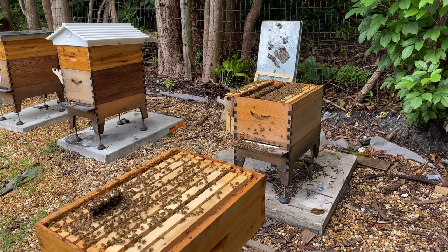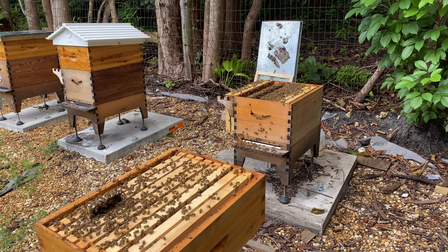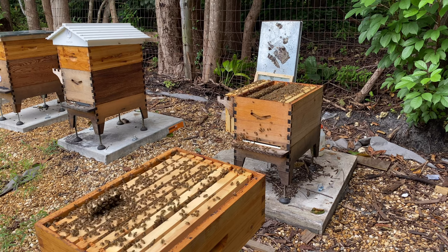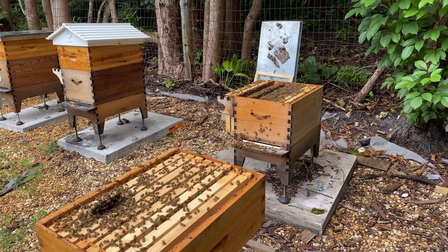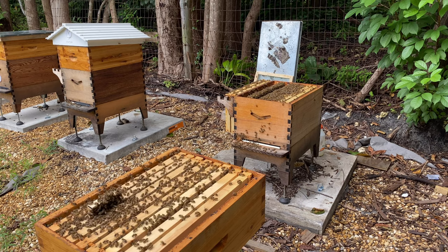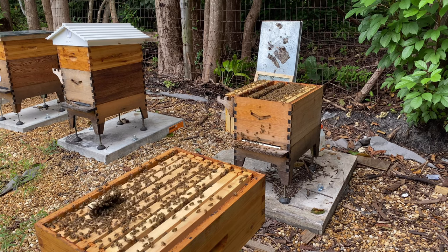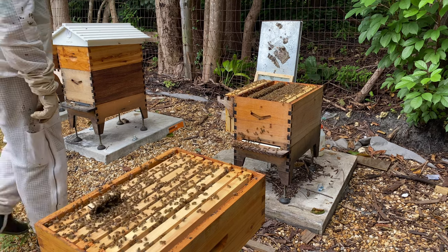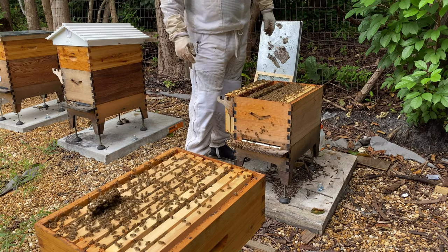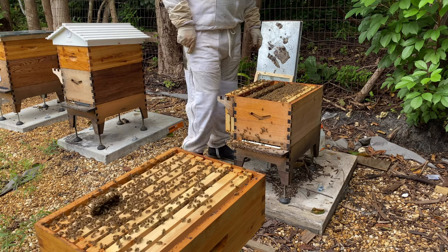We're going to install this new queen here. She seems like she's pretty happy, but there are swarm cells in the box still, so we're going to have to take those out and cut them out. I hate to get rid of those genetics because I like them, but I just don't want to wait a month for a queen and the possibility of her getting killed on her mating flight. I don't want to slow down, so I'm just going to cut these swarm cells out that I find.